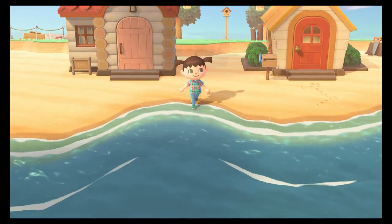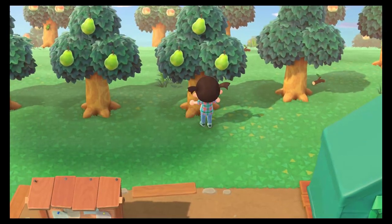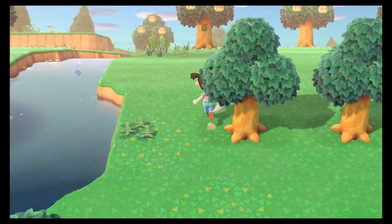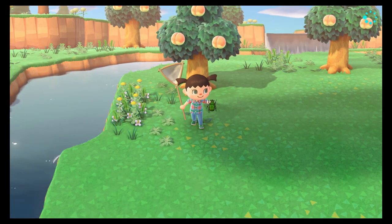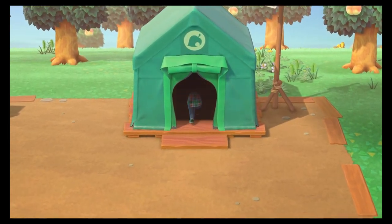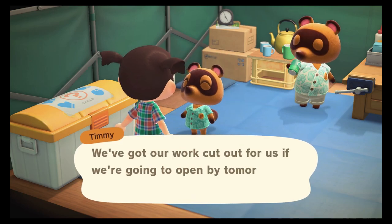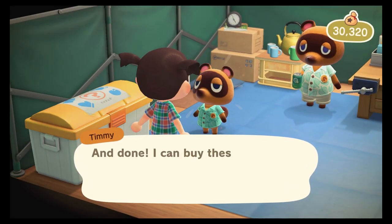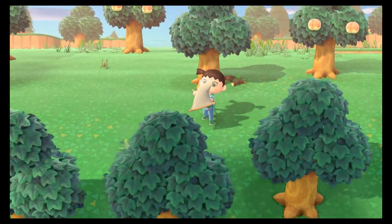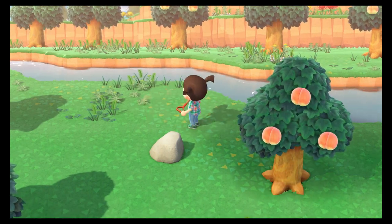Let's pick up these shells while we're here, then head in and sell a couple of items. Let's sell some fruit — I forgot I had planted these. Selling our non-native fruit so we should get more money. Let's also catch that bug on the tree because I don't know if we've donated that yet. Gotcha! Hello Timmy, I would like to sell. That cicada fetched quite a lot — do we have another? No, we don't.